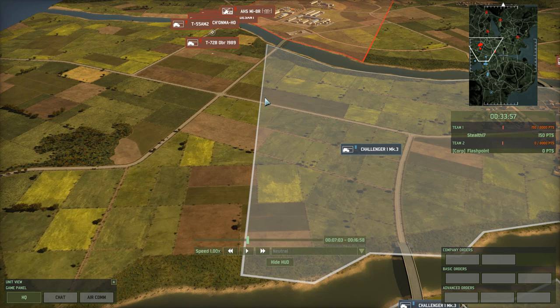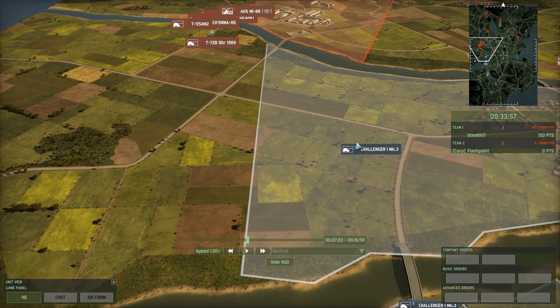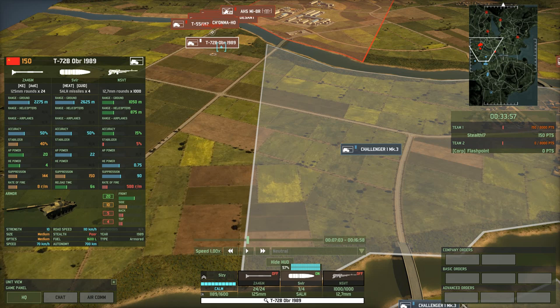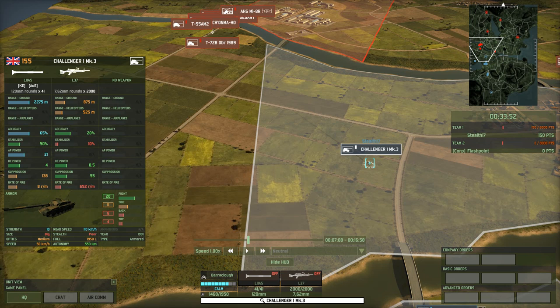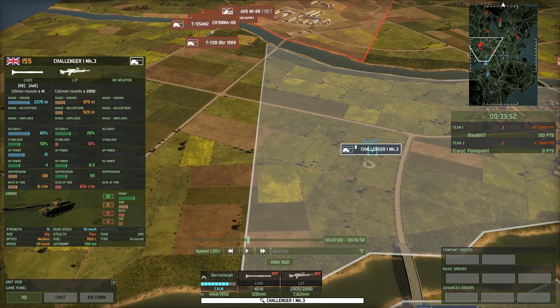The next test is with an ATGM — the Sphere. It has 22 armor penetration and a range of 2,625, so a lot more than your main gun. But it fires a heat projectile — high explosive anti-tank — and that means it's always going to do some damage. I have a full health Challenger 1 Mark III with 20 defensive value on the front. This missile has 22 armor penetration. The missile comes in and it did 2 points of damage — the Challenger absorbed 20 points of the 22, and 2 go into the actual vehicle. That is how heat works.